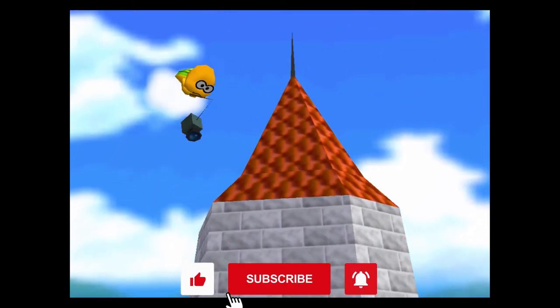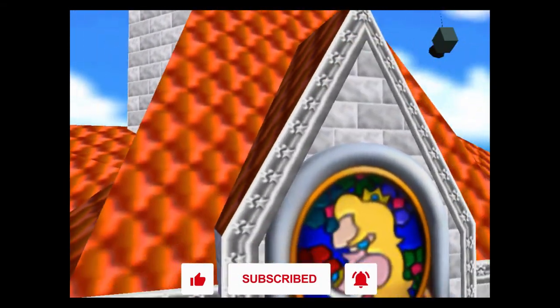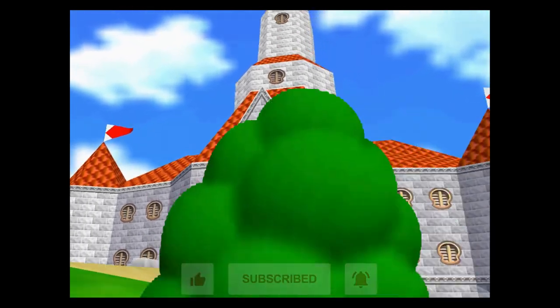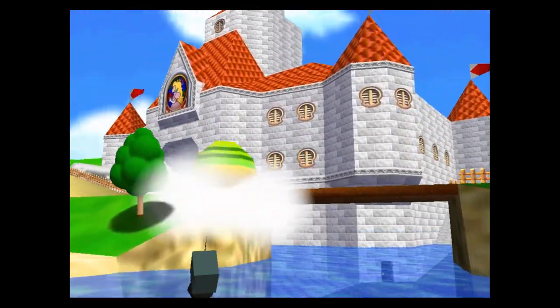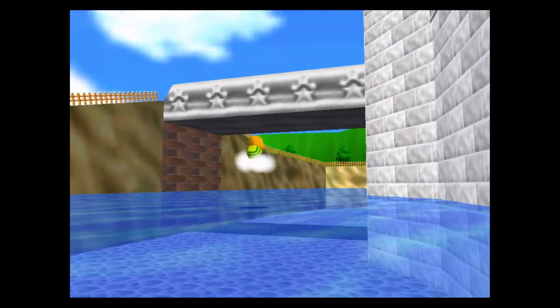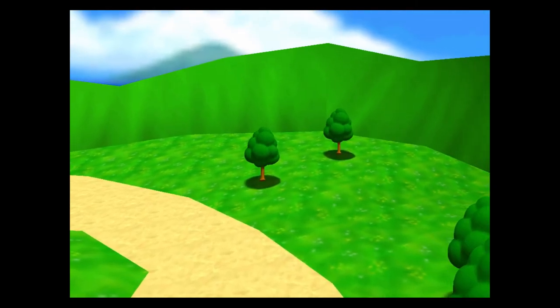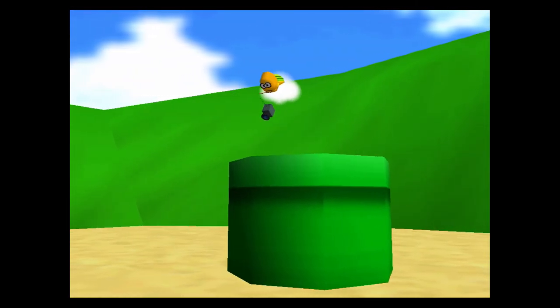So the way that we're going to play this series is I'm going to cover one map per episode. The first map that we're going to cover is actually Bomb-omb Battlefield, and I'll show you all about it as we get started. We're going to go through and collect every single power star in that map, and then move on to the next one. That's kind of how these episodes will be laid out.